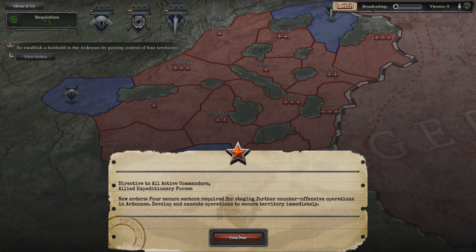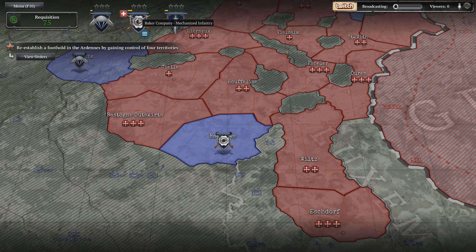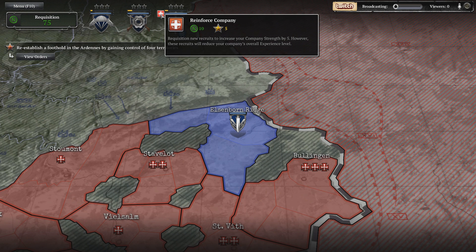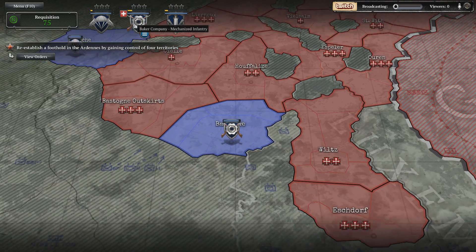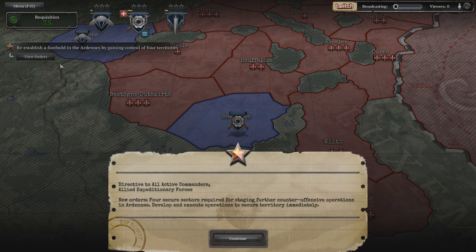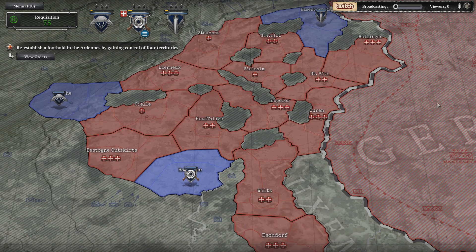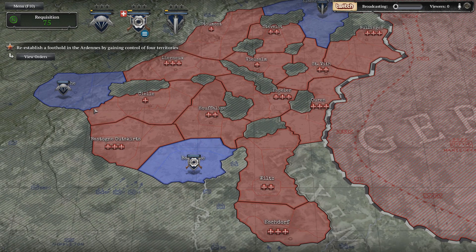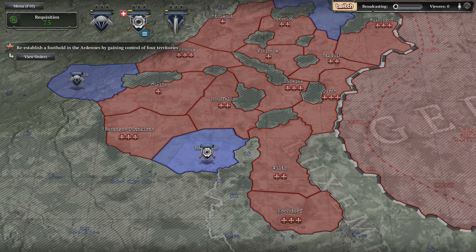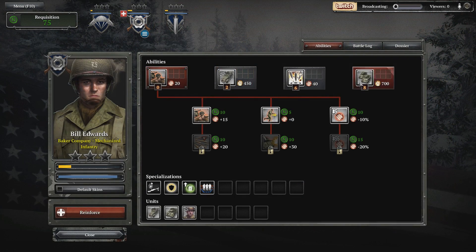Four secure sectors required for staging further counter operations in the Ardennes. Develop and execute operations to secure territory immediately. Baker reporting — what do you got? Baker ready for orders. I wonder if they increase health over time. So I guess I just need to capture any four zones. This is hard to choose who to upgrade.